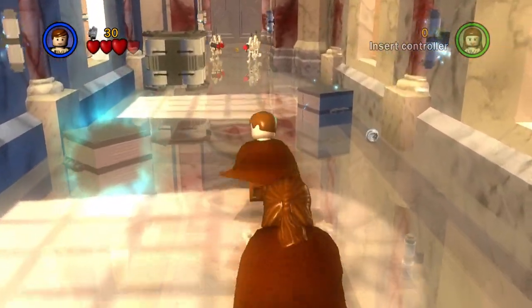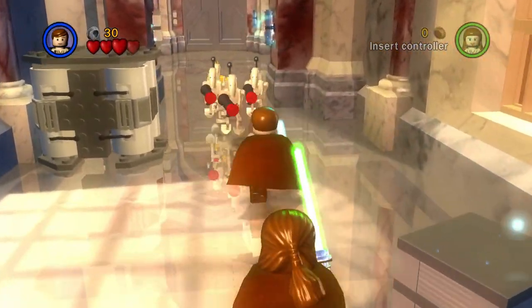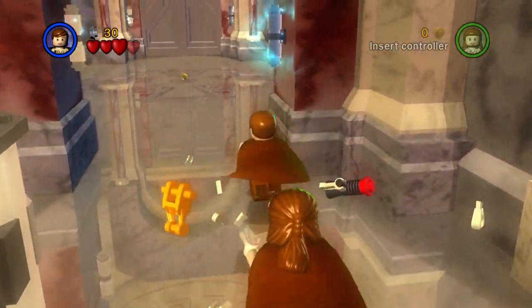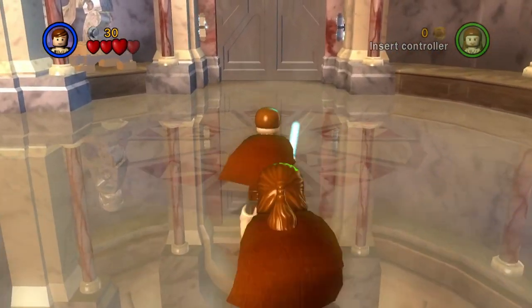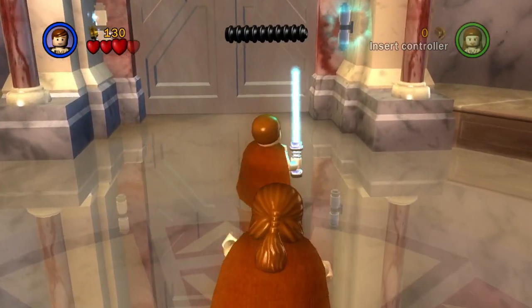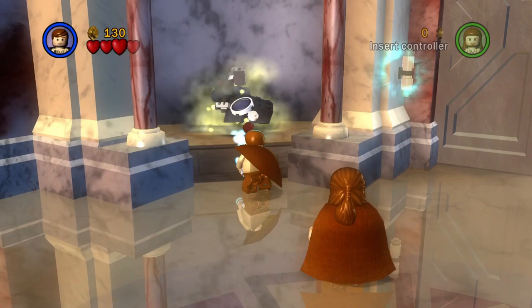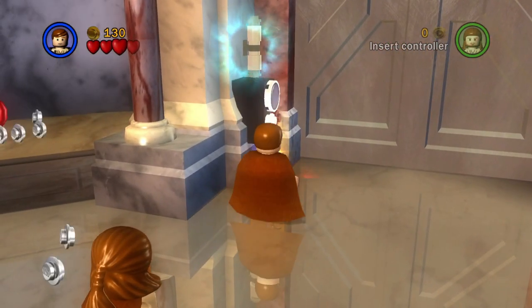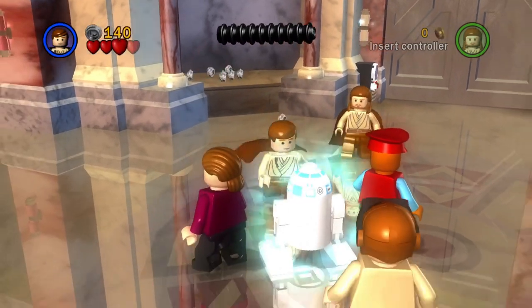Just clear them out and head down the corridor — we'll get attacked by more droids. That's pretty much what this level is going to be: move forward and get attacked. For this next bit we need to destroy the statue and build the panel so that R2 can open the door.